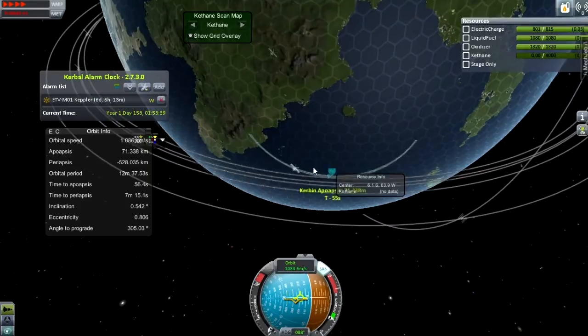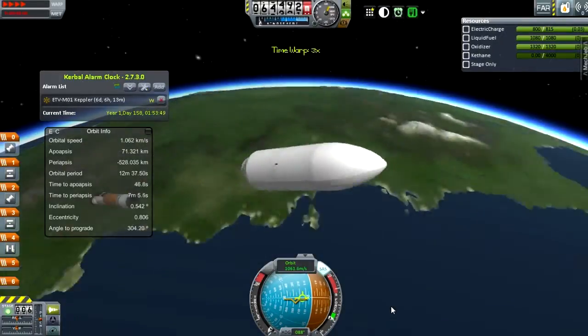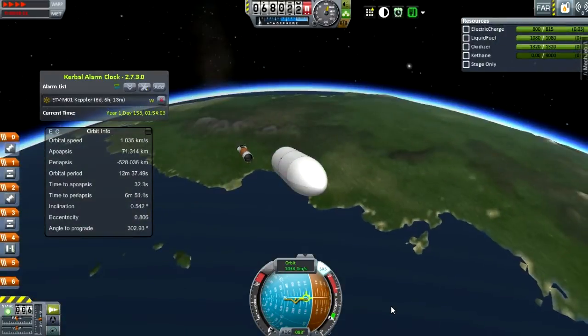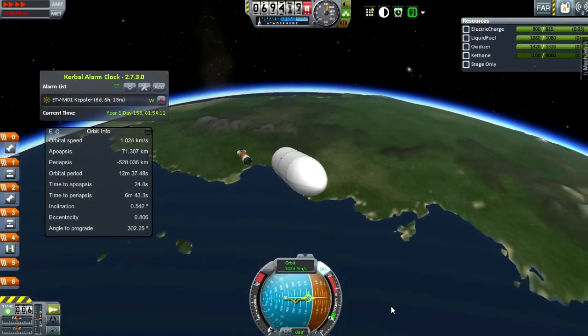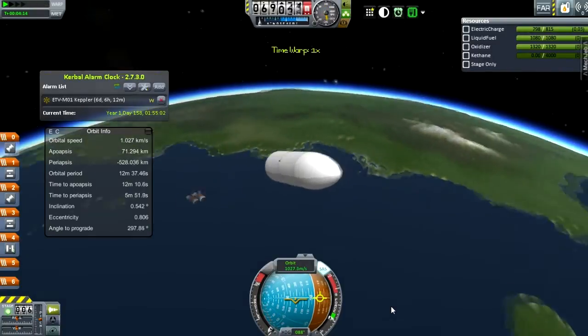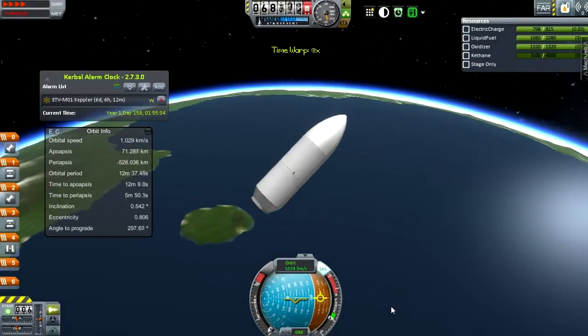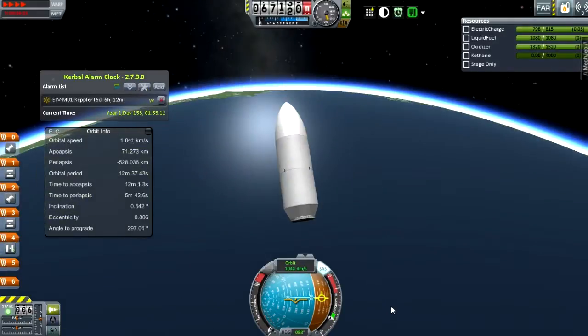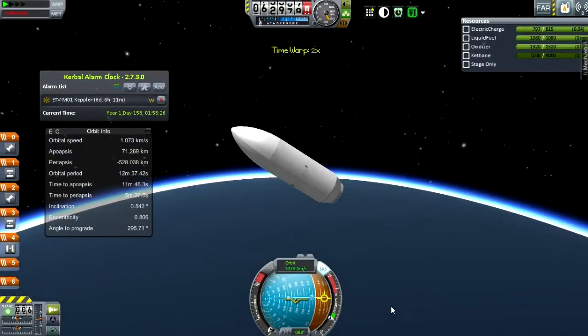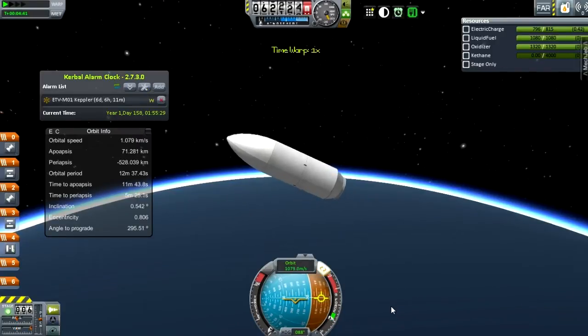So this probably isn't going to be reused, and what I should have done is switch to that main stage and tried to land that safely. But I didn't, because I kind of wanted something to look cool right now. I really should have gone to that main stage to minimize expenditures, but we could assume the ground team would do that.